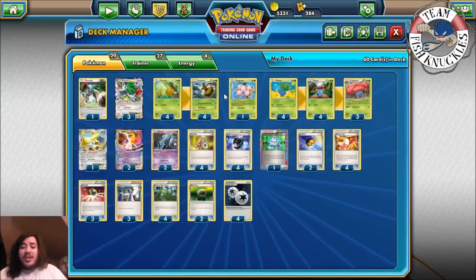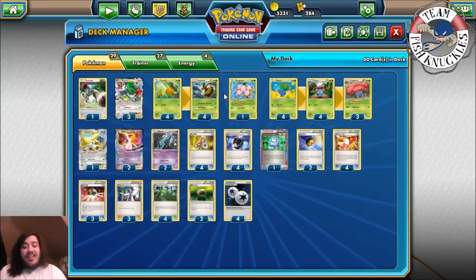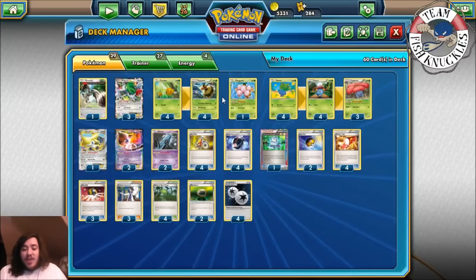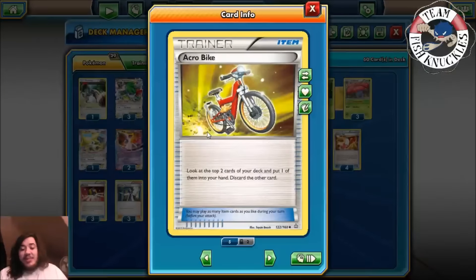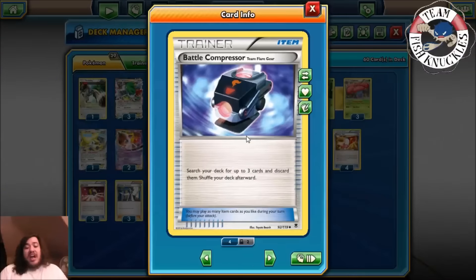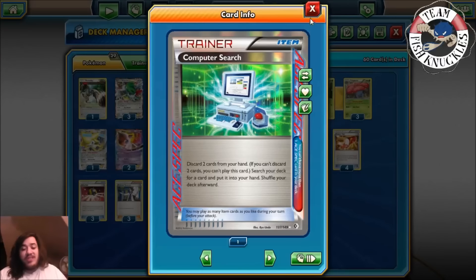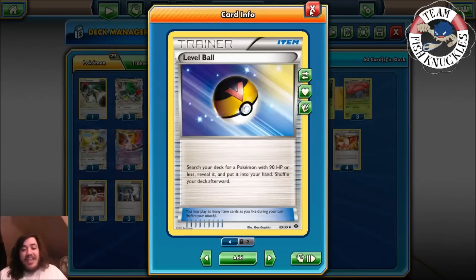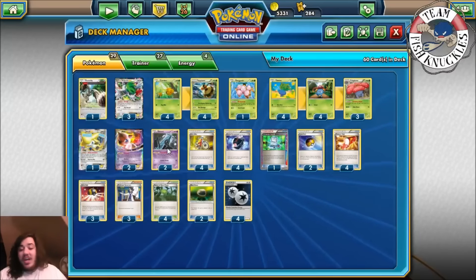That's all the Pokémon. Andrew played two days with this and on day two he switched some cards around — I'll leave that a mystery, click the link below to see what he edited for certain matchups. Now let's go over the trainers. You play four Acro Bike — look at the top two cards of your deck, put one into your hand, discard the other. Four Battle Compressor — discard three cards out of your deck, then shuffle. One Computer Search for consistency — discard two cards from your hand, search your deck for any card.